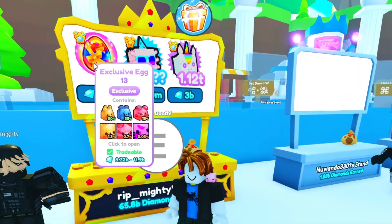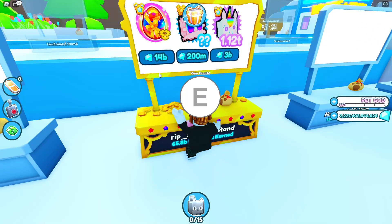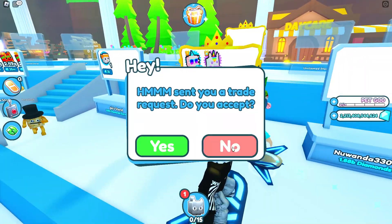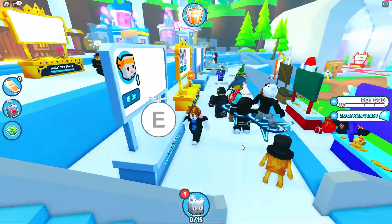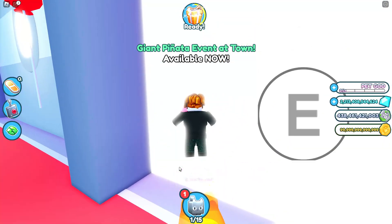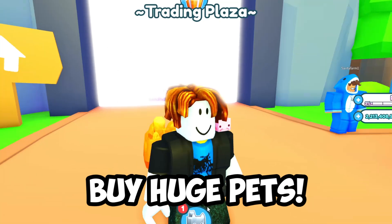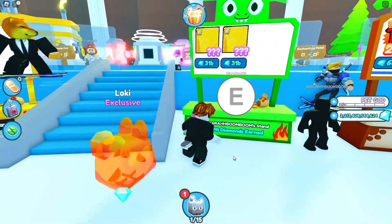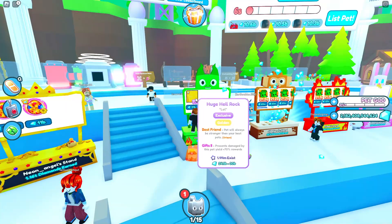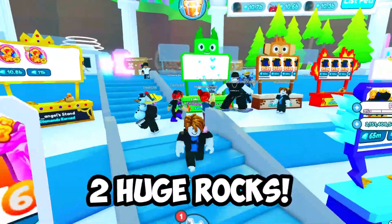Someone is selling an exclusive egg for 14 billion gems. Since I can't spend Robux to buy exclusive eggs, I have to buy some in the shop. Exclusive egg number 13 — it's hatching. Is it a huge pet? It is not a huge pet. Okay, we just got scammed out of 14 billion gems. Now we're going to have to buy some huge pets in the trading plaza. This huge hell rock is 30 billion gems, and we'll buy another one for another 30 billion gems. At least we got two huge hell rocks.